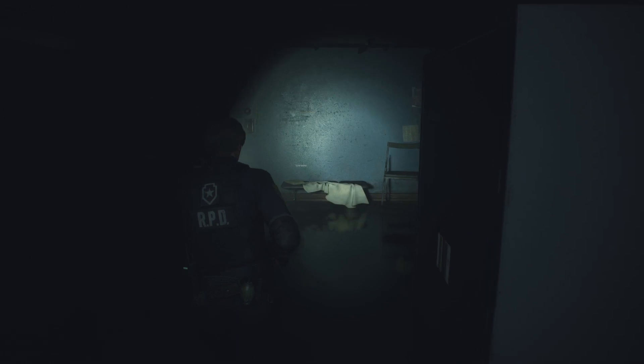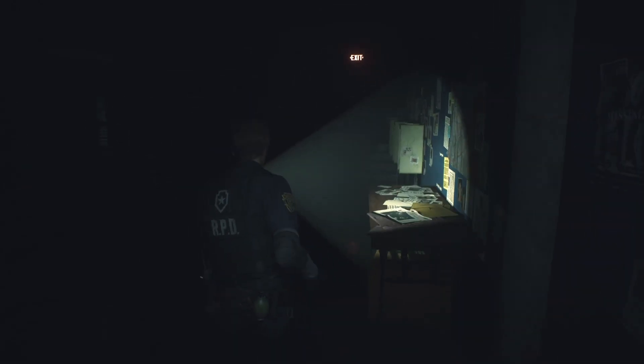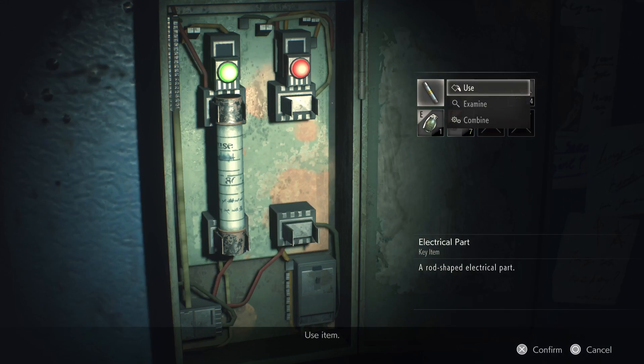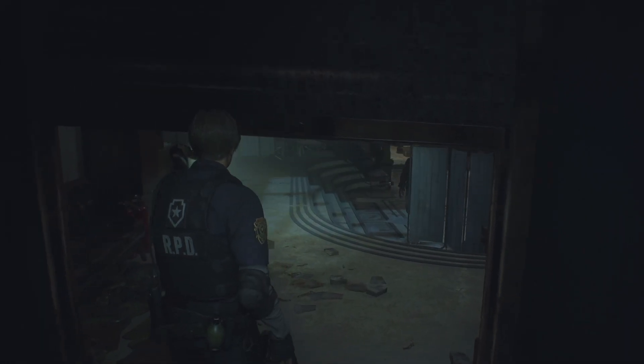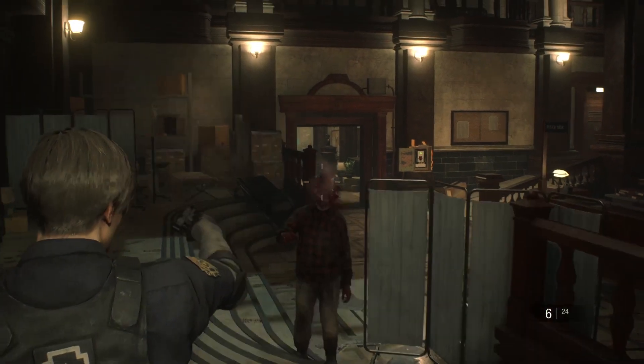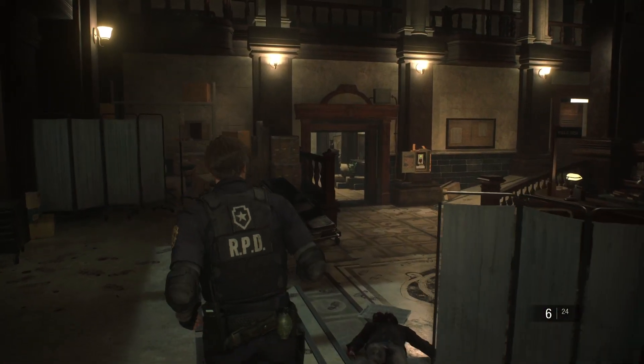Here's how my playthroughs were broken down: a blind playthrough with Leon and Claire just to enjoy the game and get a feel for it; an S-rank playthrough with Leon; an S-rank playthrough with Claire; a half run in Leon's B-Story just to complete collectibles; and then one run where I didn't use any health items and didn't open the item box. This was definitely one of my funnest runs — it made me play the game in a very different way and I highly recommend you do this in the middle of your playthroughs just to break things up.